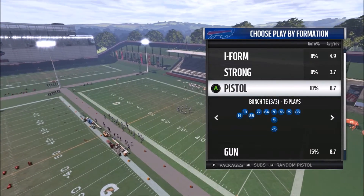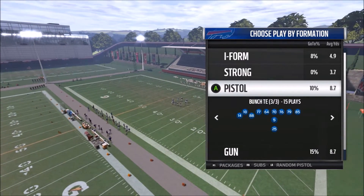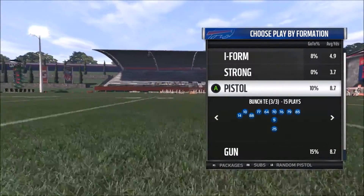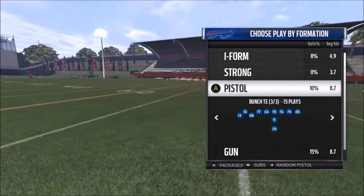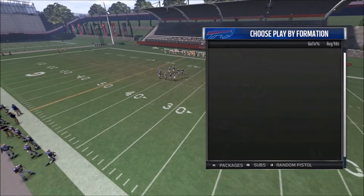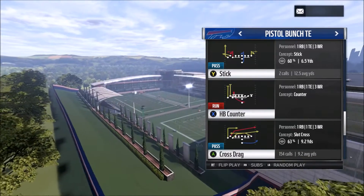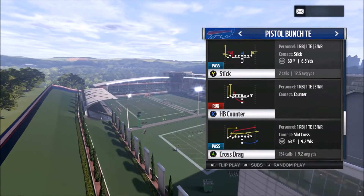What's going on everybody, it's Eric Rayweather back here helping you take your game to the next level. Today I want to switch it up a little bit and showcase the ground game with one of the best running plays in the game out of the Pistol Bunch Tight End in the New Orleans playbook. I broke down the play Verticals out of this recently, so I figured I'd give you a good run play to go along with it, which is the halfback counter.